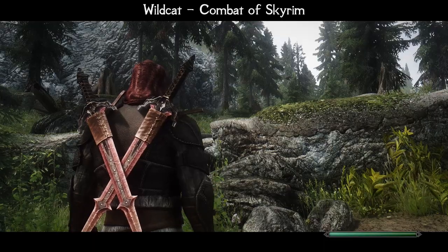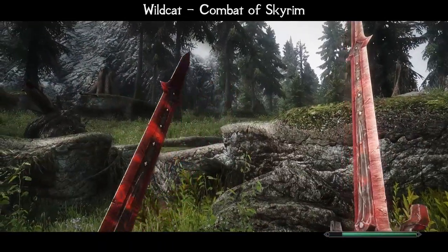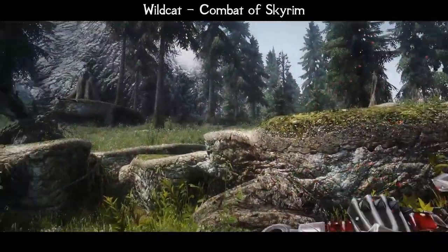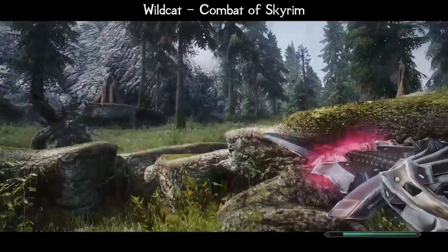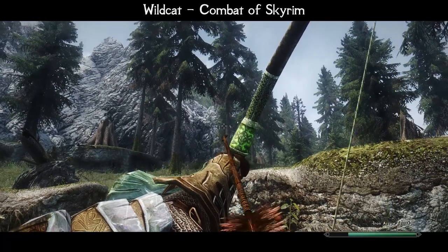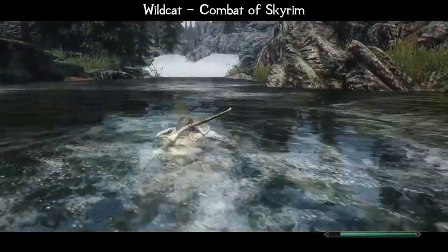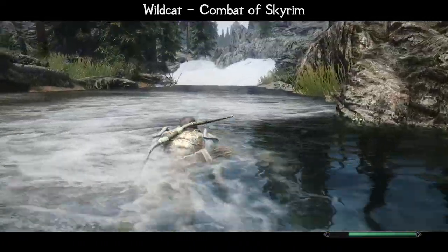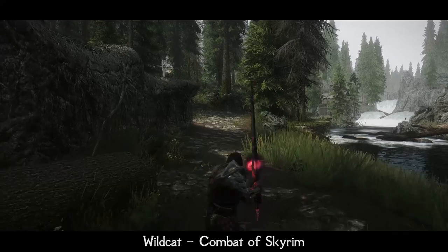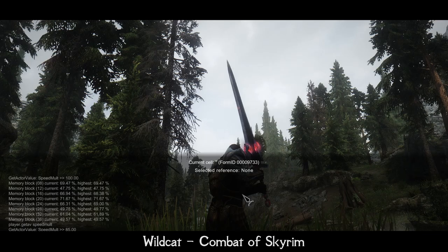Let me show you. First of all, all regular attacks now cost stamina for both you and NPCs. One-handed attack costs 5 stamina, two-handed costs 10. Fully drawing a bow costs 5 stamina, and holding a bow costs 5 stamina per second. The mod also gives a stamina cost to swimming of 5 per second. Actors that are out of stamina are considered fatigued, slowing down movement speed by 15%.